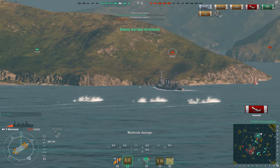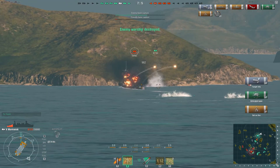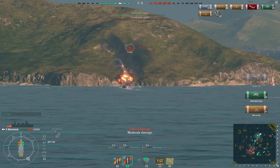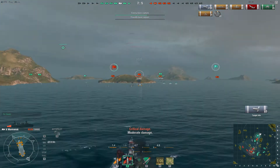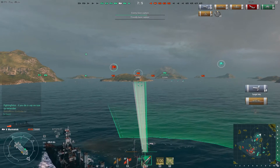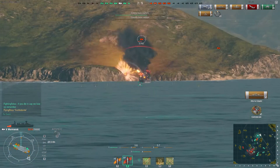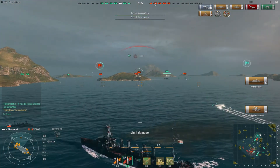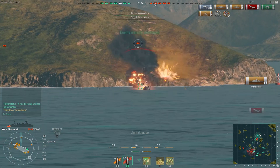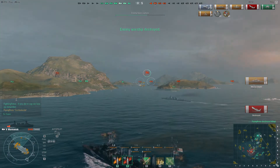Even with his back turned to me, I switch to AP because I know I can absolutely penetrate through him — and you can see I'm still doing good damage, 1,500 right there. Then citadel, and Confederate — meaning I've hit six targets and done substantial damage to each one. I get a little help from a friendly cruiser and there's my sixth kill. That was a pretty good game.